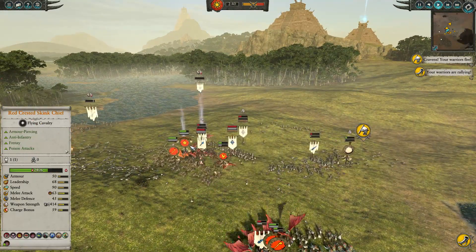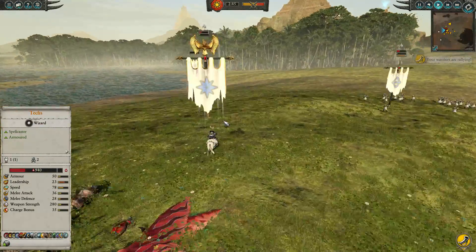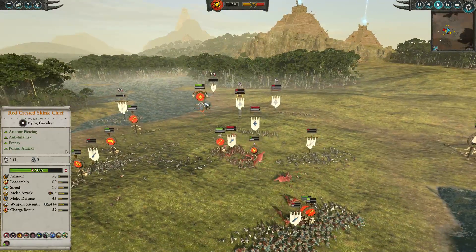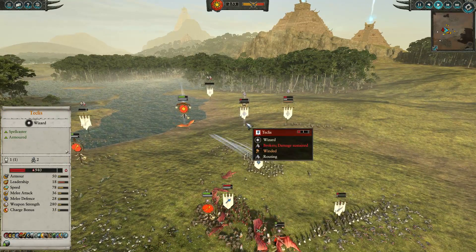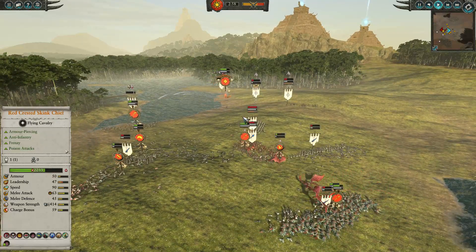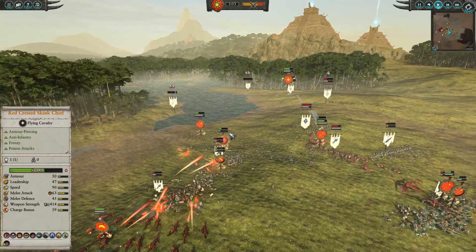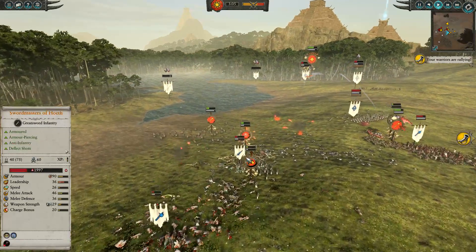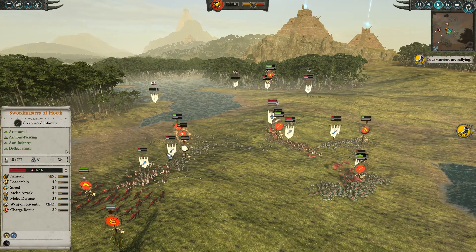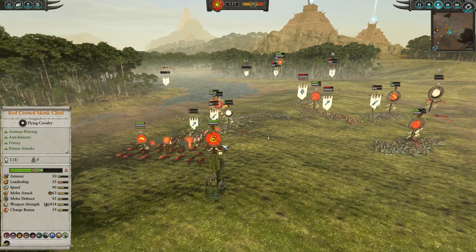Teclis got caught out of position and the Red Crested Skink Chief popped all his buffs and jumped onto him. As a classic High Elf he's going to be running away on his pony, and I'm going to be chasing him down with the Red Crested Skink Chief. There's no point throwing him back into the front against the Phoenix Guard - I might as well chase off Teclis and get good value. Some of the Saurus Warriors are coming back and the numbers are starting to pay dividends now, popping onto the Swordmasters who are very elite, but Saurus are no pushovers either and will always do a ton of damage.